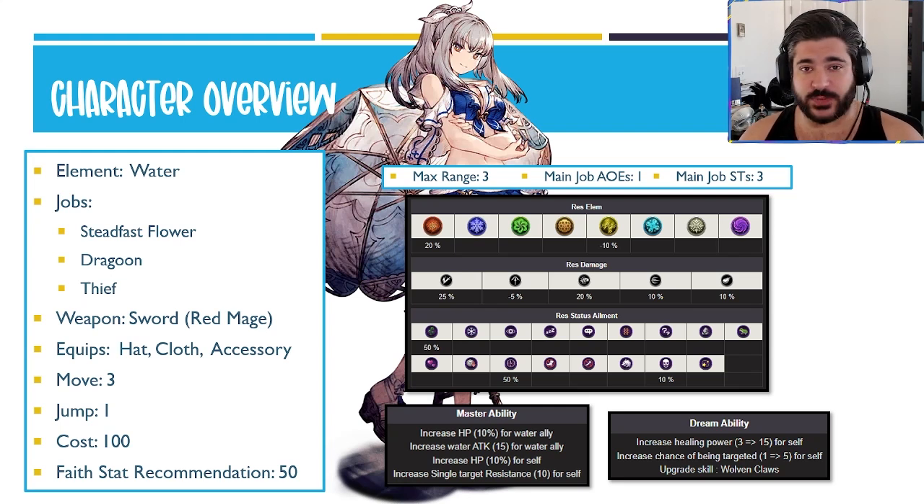From an ailment perspective, another reason why I don't want her at 97 faith: if you keep her at 50, you don't have to worry too much about these. She does have natural resistances to poison, to stop, and 10 to doom — could be better, could be worse. The poison one is kind of nice, stop one obviously is nice too. Now the mastery ability — they've given her the standard HP and water attack.